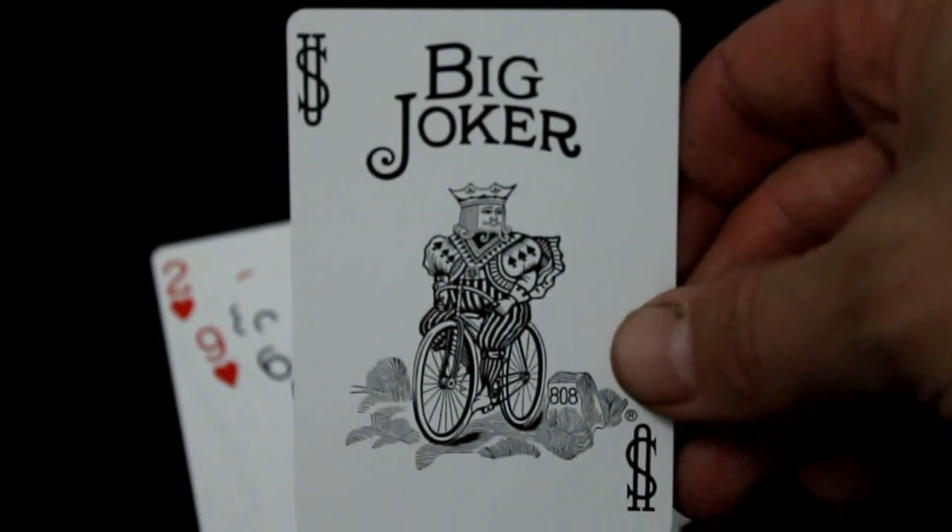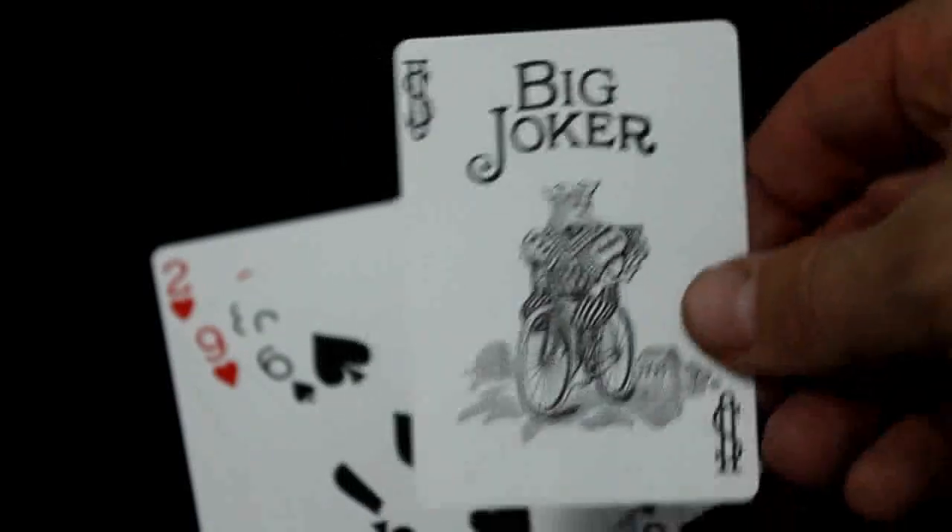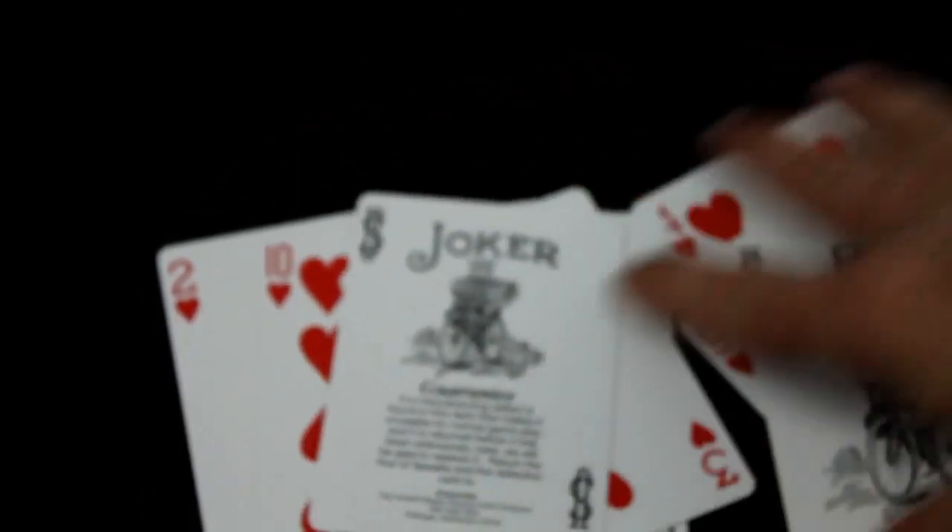You just get standard faces and number cards. You get the "guarantee" joker — very standard. Standard court cards. The other joker is kinda cool — it's standard except it says "Big Joker" instead of just "Joker," which is kinda cool. You see that on some vintage decks; some of them have "Little Joker" as well. This one just technically has a little joker but it doesn't say it — it just is, because it is the guaranteed joker. Your Ace of Spades is your standard Bicycle Ace of Spades. There's no real big surprises — that "Big Joker" label is the only customization in the whole deck.